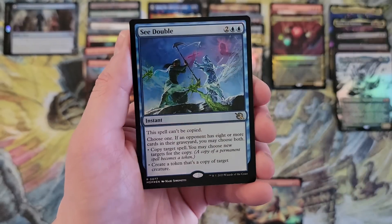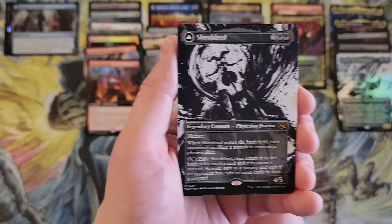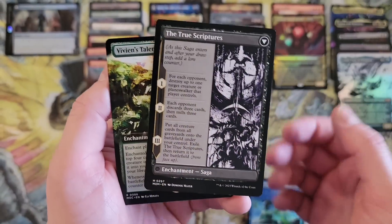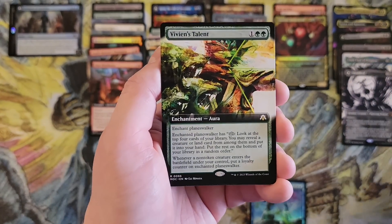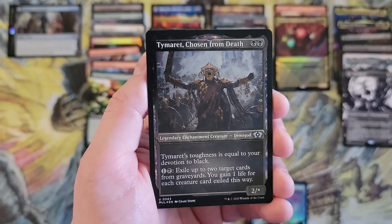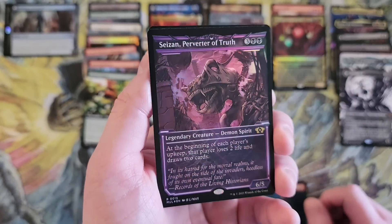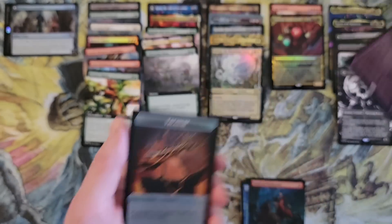Moving on — I can't stop pulling Shields! That's hilarious. True Scriptures — that time in the ichor frame. Okay, Vivian's Talent — another talent card. Darian Thrill Seeker. Seasonsize — whatever the printing on that seems off though, but still cool. All right, moving on.